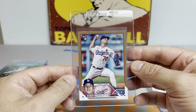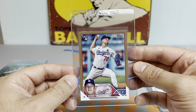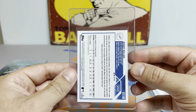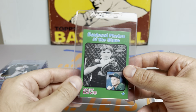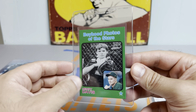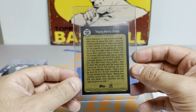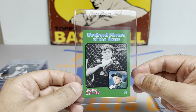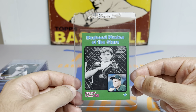Next up, we got a Bobby Miller Topps Update Rookie Card, true gold for the Dodgers, numbered to 2023. Then we got a Henry Davis Boyhood Photos of the Stars, a green parallel to 75. This one just looked so clean that I thought I would send it off.